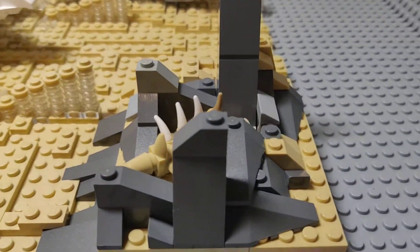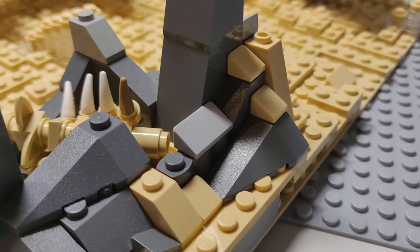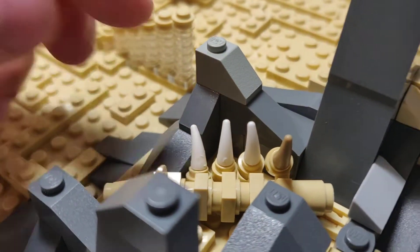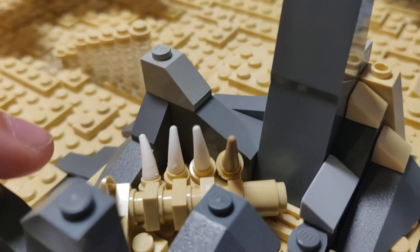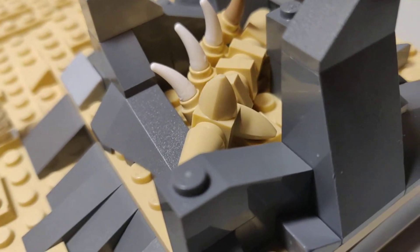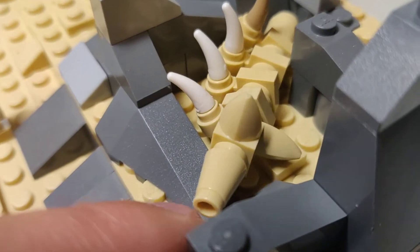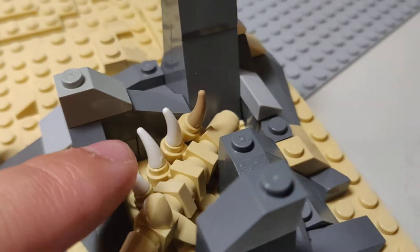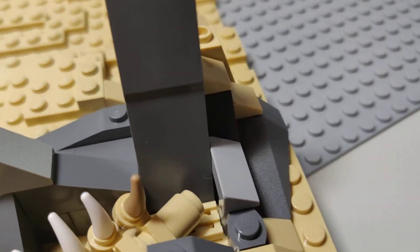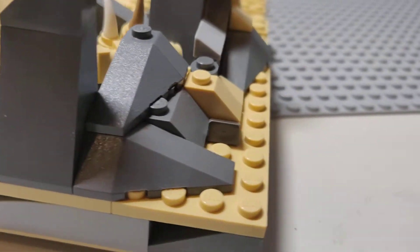As you guys can see right here, we have some rock work, and we have a dead animal spine right here — or legs or that. We kind of have like a face of the skull. I tried to make it have little ears and a rounded face, and then it has the ribs, or the legs, and then the back end of it. And then you just have a bunch of rock work.